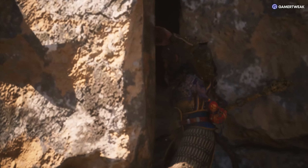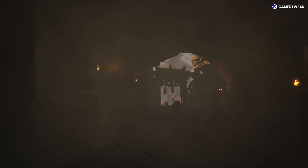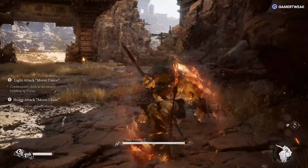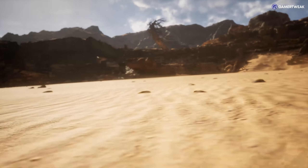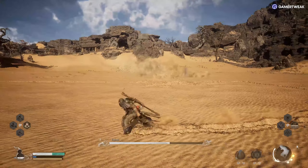Defeat him and he will open up a gate for the realm of gold. Head inside and you'll find yourself transported into the past and into the Kingdom of Sahali. You will have to defeat the Tiger Vanguard before you meet the Yellow Rat Sage, who will summon a giant scarab in the sands below. Head down and defeat him.